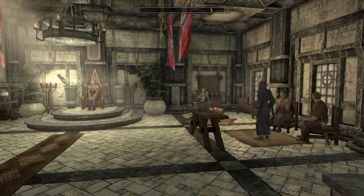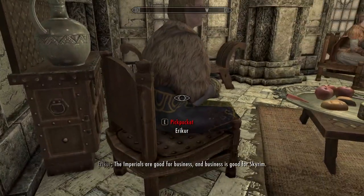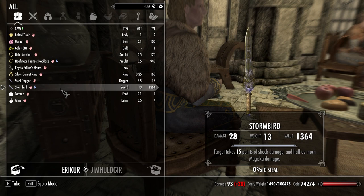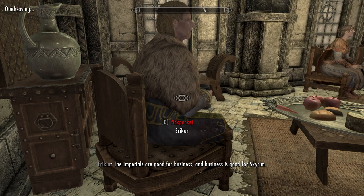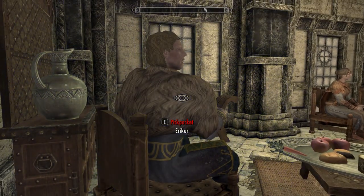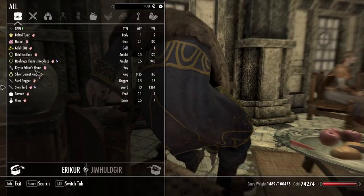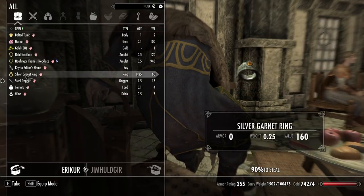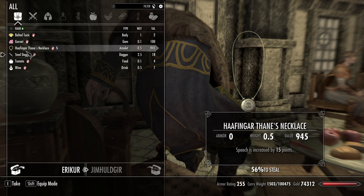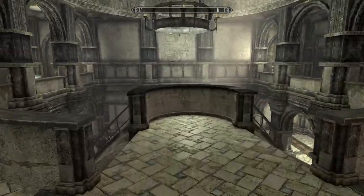Here we are in Solitude because our dear friend Erika is hoisting around a unique artifact. So become paralyzed, sucker! Excellent, good job. Also taking all this stuff you have. Thanks buddy, bye.